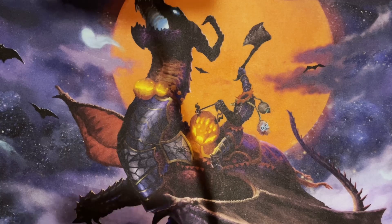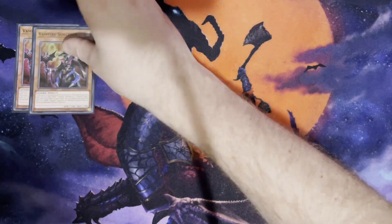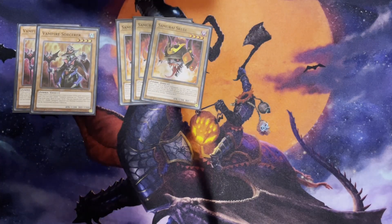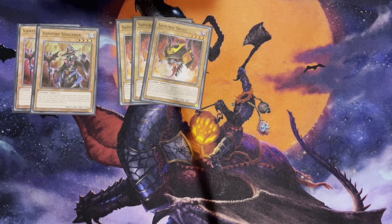For my combo extenders and combo starters, I run two Vampire Sorcerer. You sort of only have him for his graveyard effect. We've got a Foolish Burial and an Archfiend's Foolish, and a couple of ways to send to the graveyard, so I use his banish effect. I run three Samurai Skull — I think Samurai Skull is an absolute must-have three-of in this deck. It's essentially a normal summon into a Foolish Burial, and your whole deck revolves around getting stuff in the graveyard.